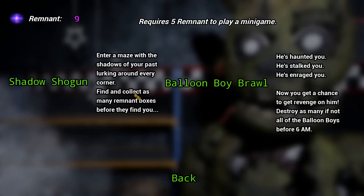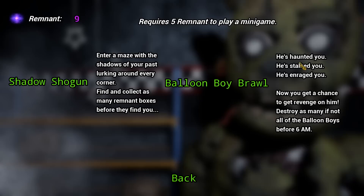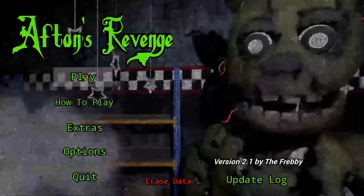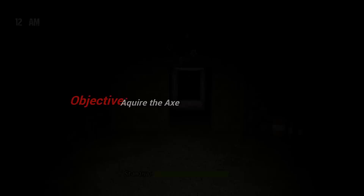Shadow Shogun: enter a maze with shadows of your past lurking around every corner — find and collect as many remnant boxes before they find you. Balloon Boy Brawl: he's haunted you, he's stalked you, he's enraged you — now you get a chance to get revenge on him. Destroy as many Balloon Boys as you can before 6 a.m. There's too much here, dude — we could be playing this forever.